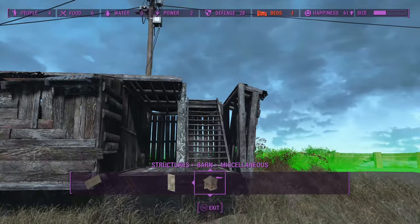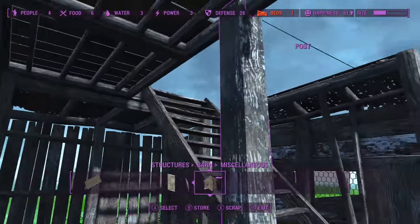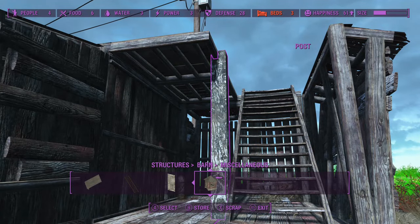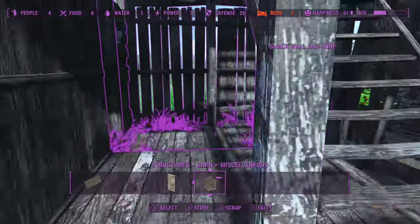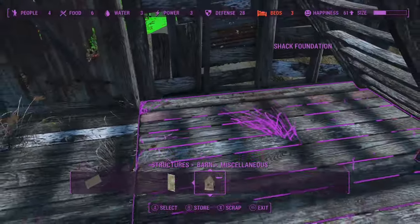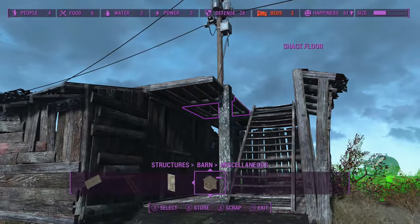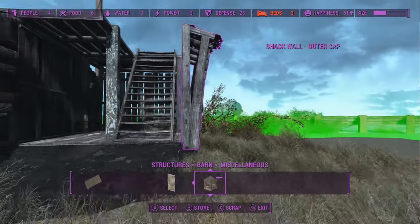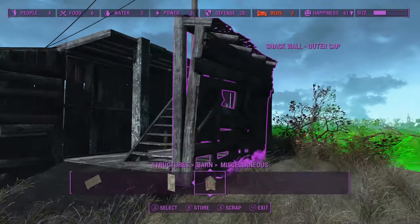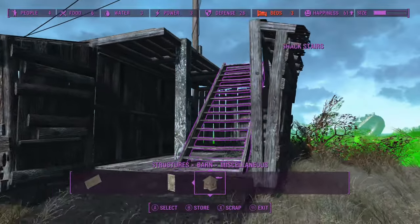I was wondering if I could put a wall here and wall this off so it's kind of an L-shape, but I don't want to lose this nice space underneath the stairs — I feel like I kind of need that. I think this is basically just going to be what it is — a bump out.